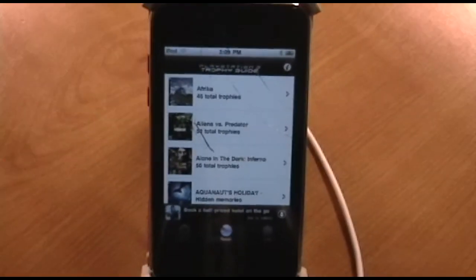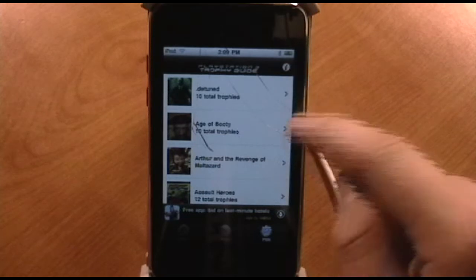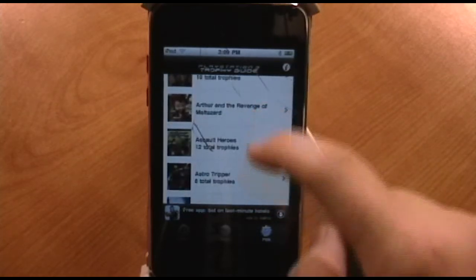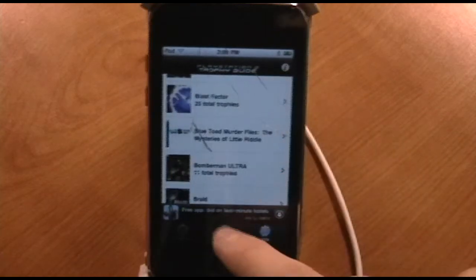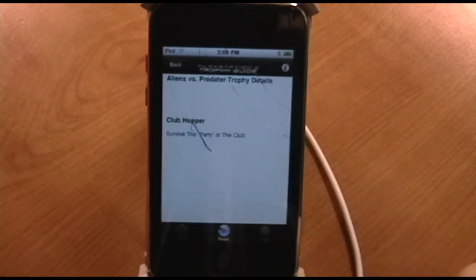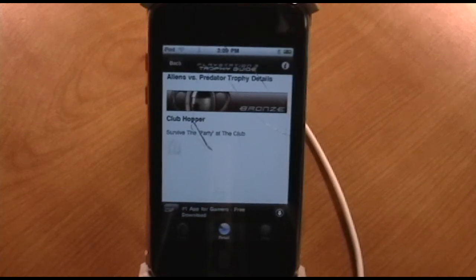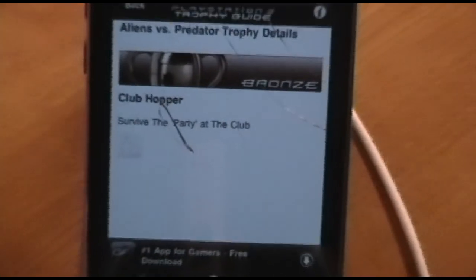So just a quick little review — I like this app a lot. It's really handy if you're a trophy hunter like I am. If you get a game, it shows you what trophies you need to go for, and it shows you how to get them. Let me just go to Club Hopper. As you see under Club Hopper: 'survive the party at the club.' And that's why I showed you my review.